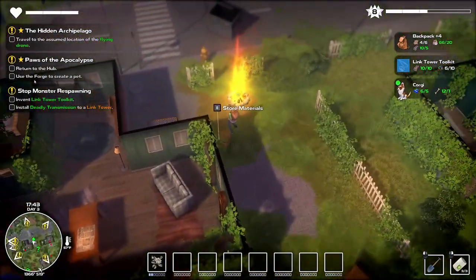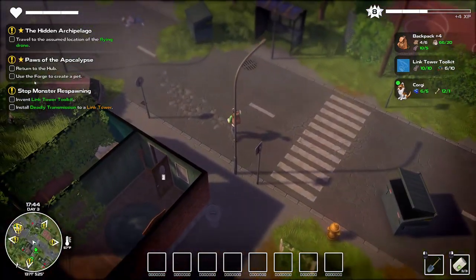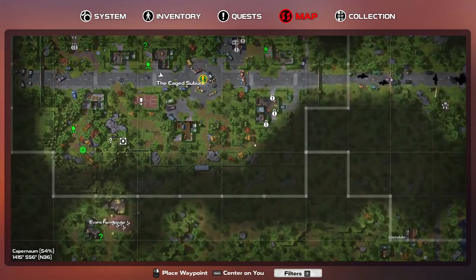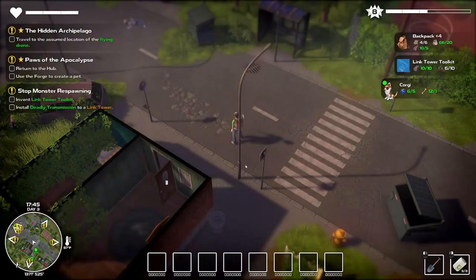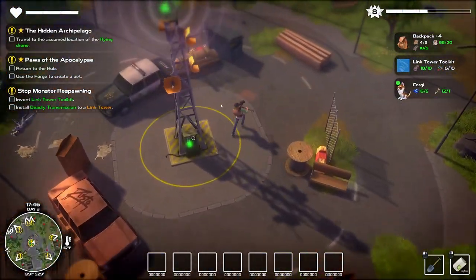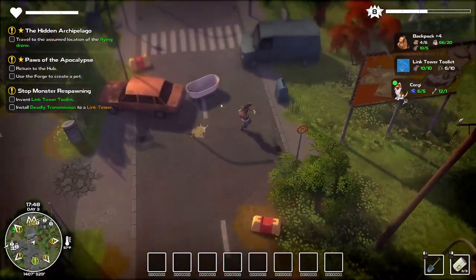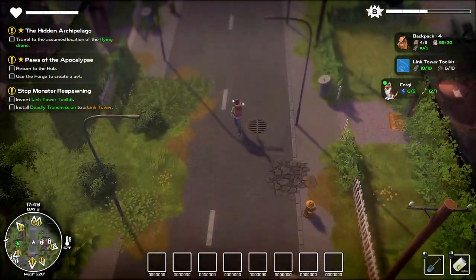We've got to do it in the forge, okay. So we've got to go back down to there and unfortunately it looks like I can skirt around this to get to it so it won't be too bad. Let's go back there and see about creating our first pet — it'll be exciting.